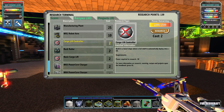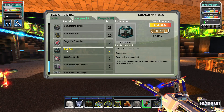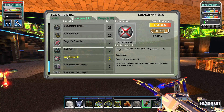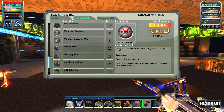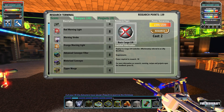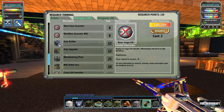It definitely looks like I should have researched that a lot earlier. Cargo lift elevator - build a three by one by three shape above a three by three shaft to automatically deploy into a lift. Rail racker crafts rack rails from iron bars. I definitely should have done this sooner - I didn't realize it was going to unlock so much stuff.